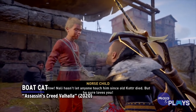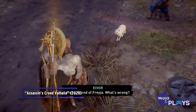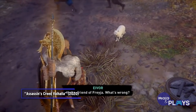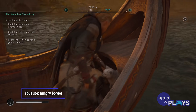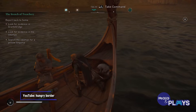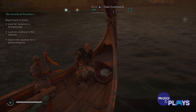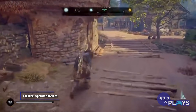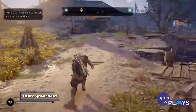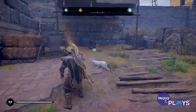Boat Cat — Assassin's Creed Valhalla. When you first boarded your longship in AC Valhalla, did you notice something missing? A fluffy white cat in the bow, right? Well, a quest called Freya's Friend will solve that quickly. This mission requires you put your life in the balance by chasing a runaway cat named Nali.